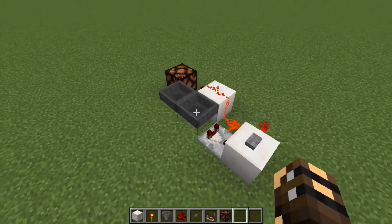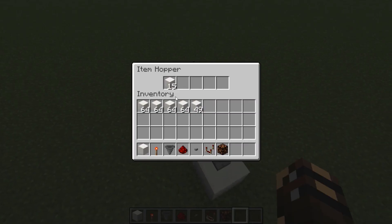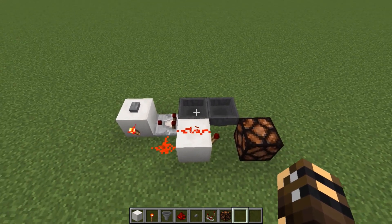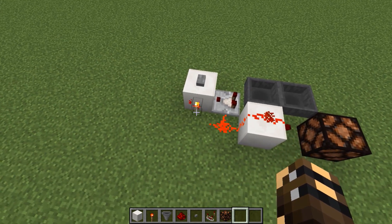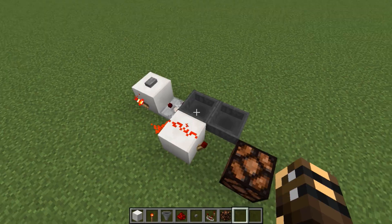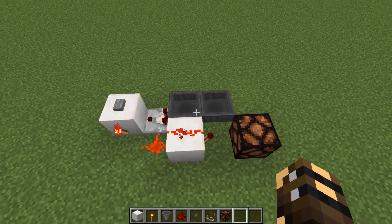The way this works is: here we've got two hoppers feeding into each other, but the items can't leave this hopper at the moment because that hopper is being powered by this block right here, so items can enter it but they can't leave. When I push the button, this torch turns off, the dust turns off, and then this torch turns on, powering this hopper instead, so all of these items will trickle into the hopper right beside it and they'll stay there.